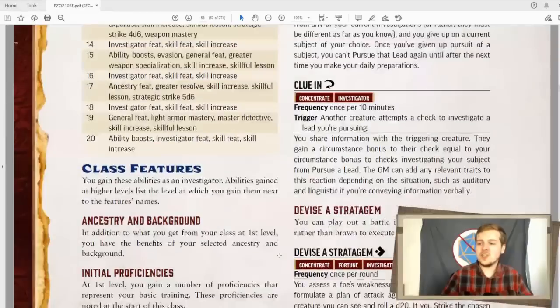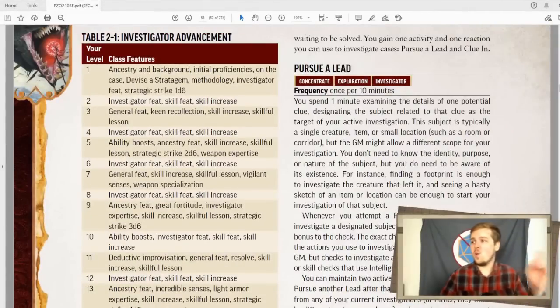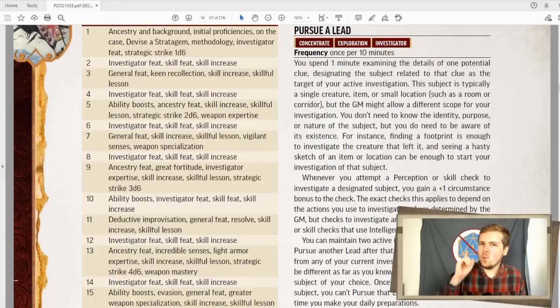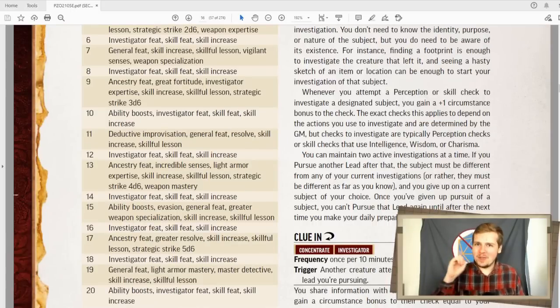As an investigator, you think of your adventures as cases waiting to be solved. You gain one activity and one reaction you can use to investigate cases: pursue a lead and clue in. Pursue a lead is a lot, so let me condense this for you. By examining something or trailing something for one minute, you can declare it a lead. While you are pursuing your lead, you gain a plus one circumstance bonus to perception and skill checks regarding that lead. The checks that gain this bonus are up to GM discretion, so it's sort of the investigator's job to present a case on why they should get the bonus. The normal ones are looking for them, gathering information on them, recalling knowledge on them.